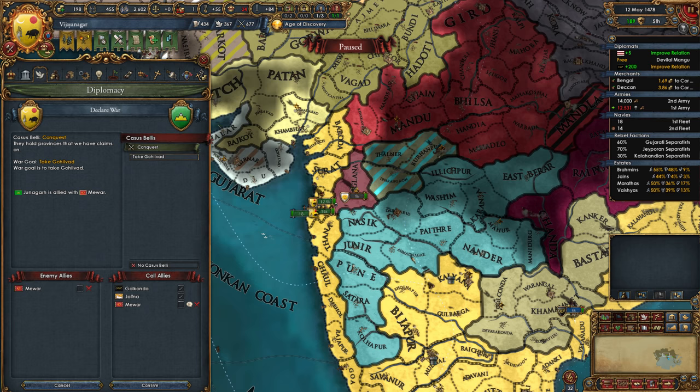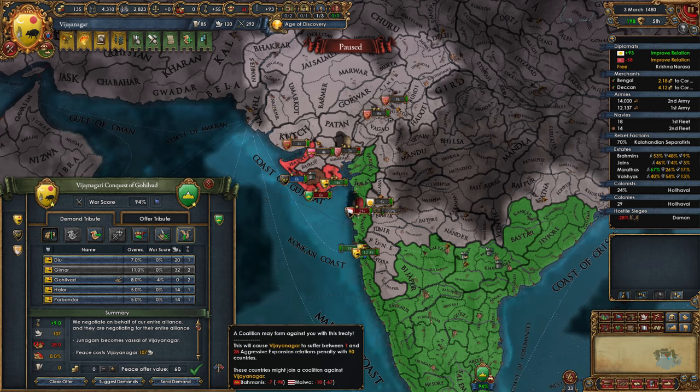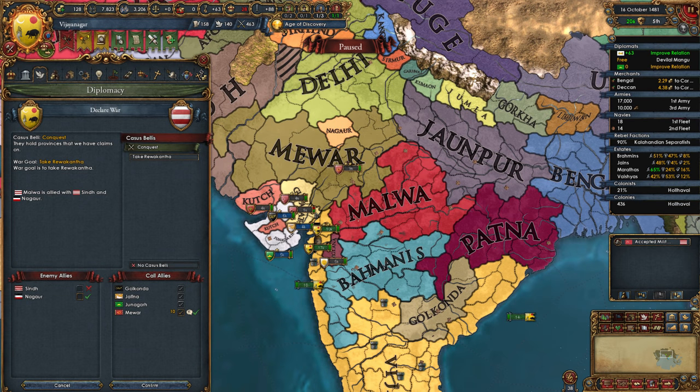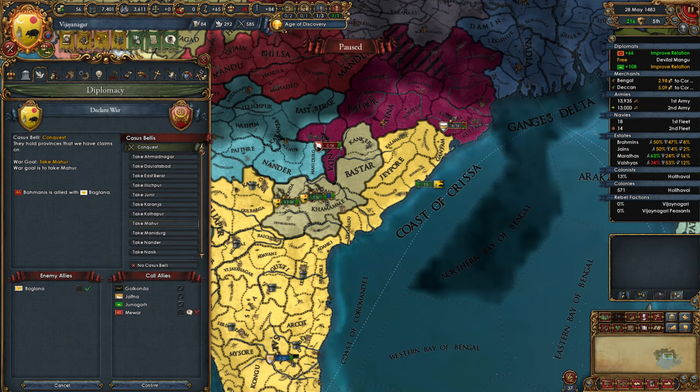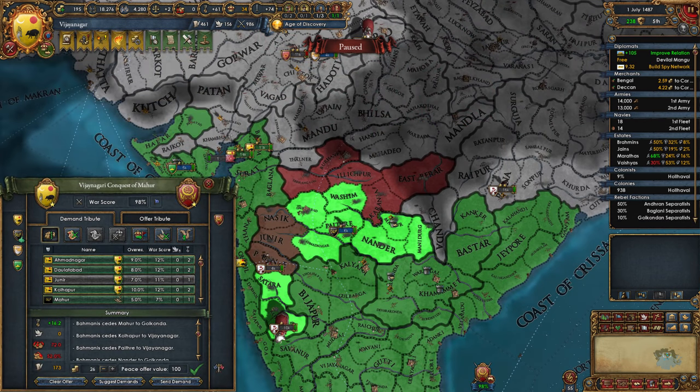I still didn't want to just sit around and do nothing, so I attacked Junagar next. They were allied to my ally Mewar, but Mewar was busy in another war and would not join in, so it was a perfect time to attack and vassalize them. Again, I did not take the provinces for myself because I did not want any overextension right now. Immediately after that, I attacked Malwa, one of the bigger central nations. My ally would join in the war, and the objective was just to get some money and keep the enemies weakened — I took all their money, war reps, and trade power. Immediately after that, I saw that Bahamanis were involved in a couple of wars, so I attacked them as well. This was an easy war and I took 100% war score worth of provinces. I divided those provinces between me and my vassal to save some admin points, and just like that, the civil war was ticking once more.